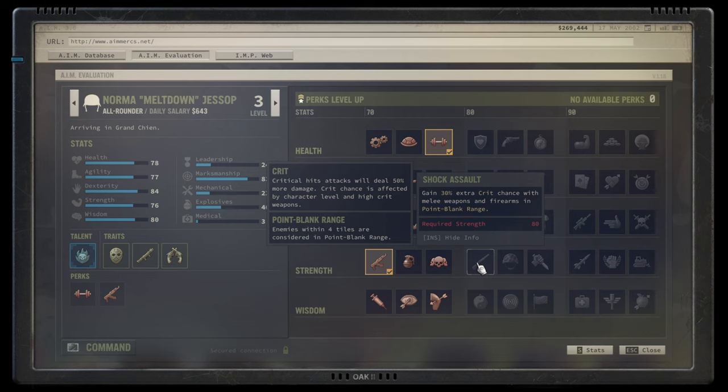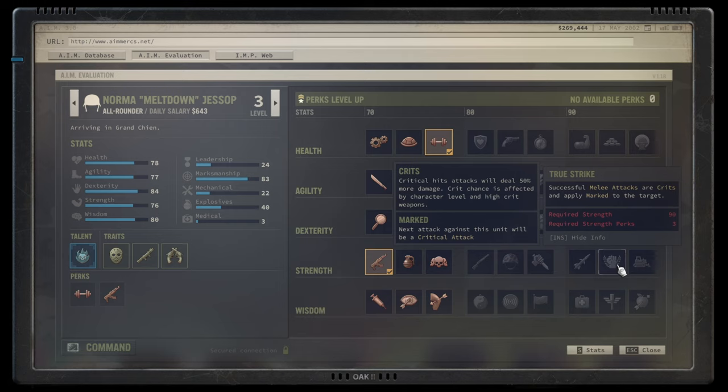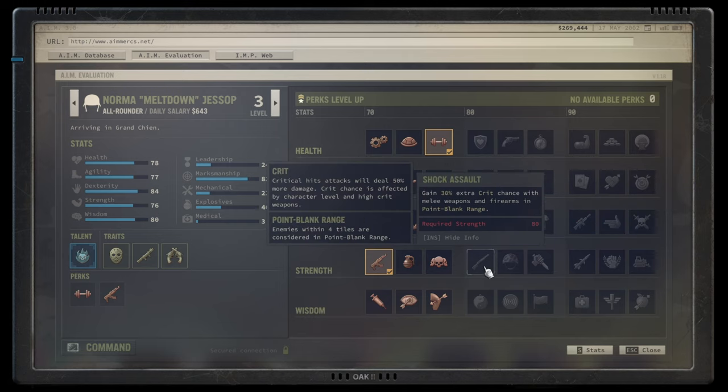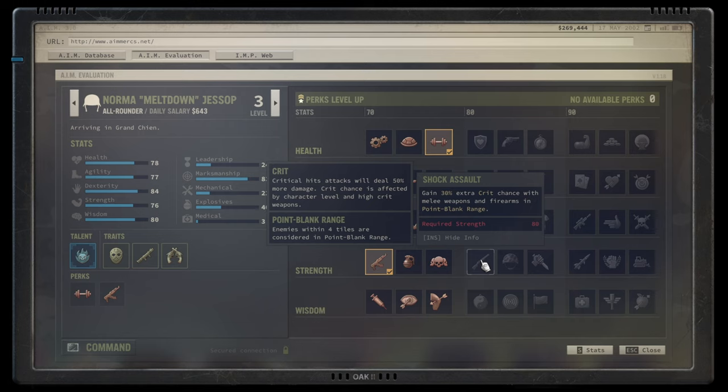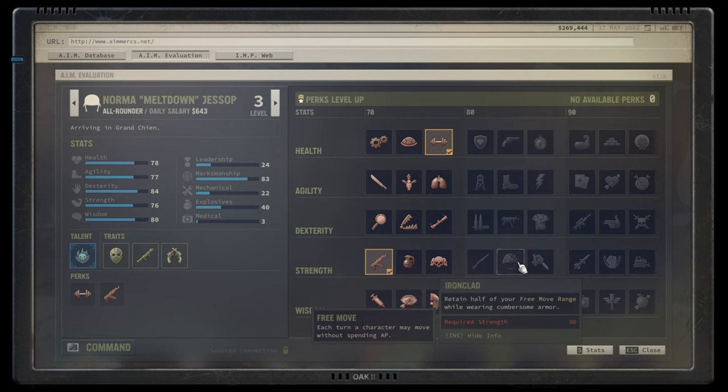In the silver strength tier: Shock Assault gives 30% extra crit chance with melee weapons and point-blank range — within four tiles. Shotguns and melee builds benefit, but the talent's value for melee drops significantly because True Strike later auto-crits every melee attack, effectively nullifying Shock Assault. For point-blank range with any weapon it's okay, but I'd rate it C to D tier — it could use more value such as a damage bonus alongside the crit chance.